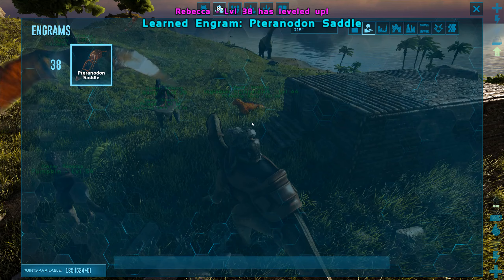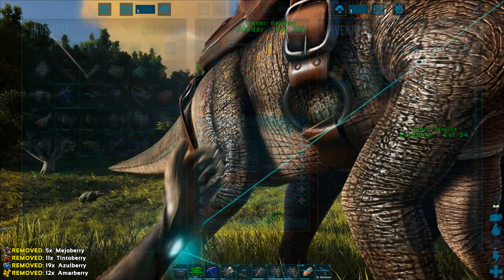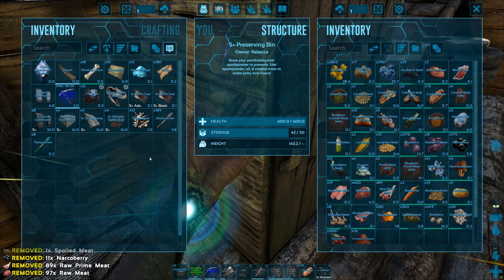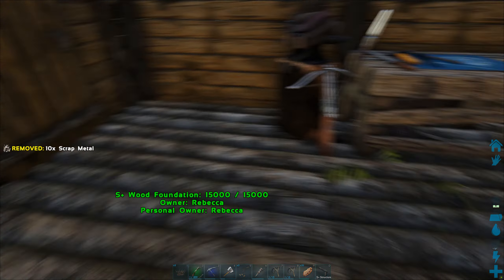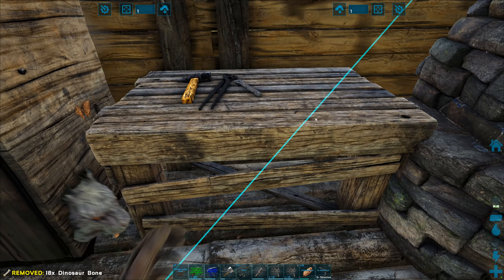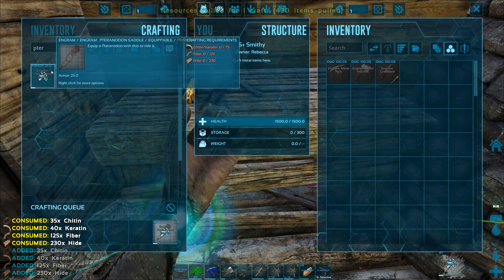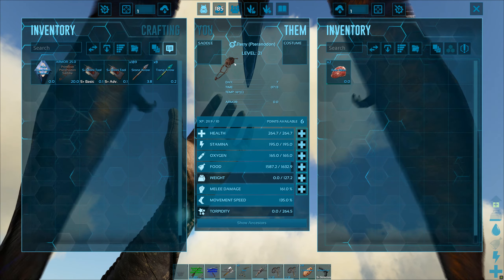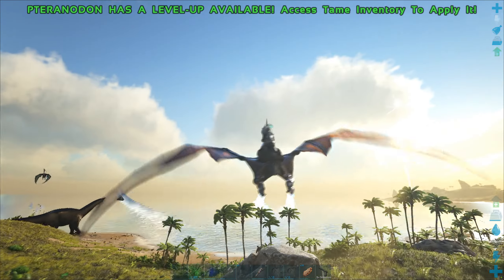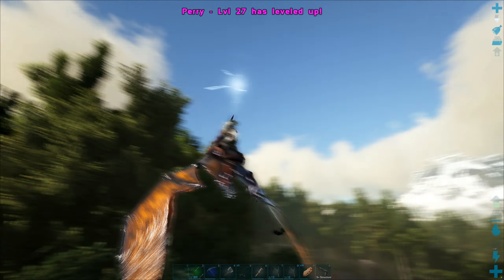That means Pteranodon saddle! Let me grab everything and put the berries in storage — except the narcoberries, I'll take those. I'm gonna put the prime meat in here too. Got some more scrap metal, a metal door frame, and the apprentice pick I don't want. It is time to make myself a Pteranodon saddle. I can! Oh, that's actually surprising — I didn't think I had the chitin or the keratin. That means Perry can finally stop being on follow and actually be used. Look at that weight — quite decent, I guess that's because of the stacking mod. Yeah, that's actually really decent. Definitely gonna upgrade stamina a fair bit.